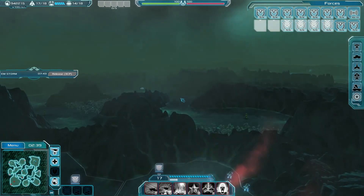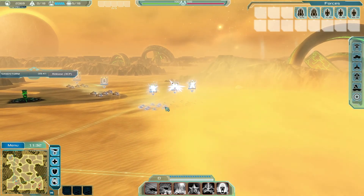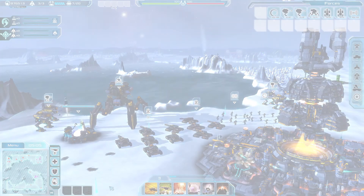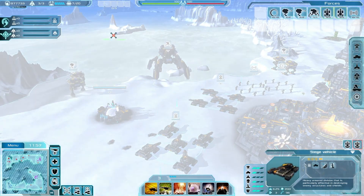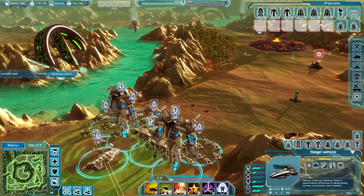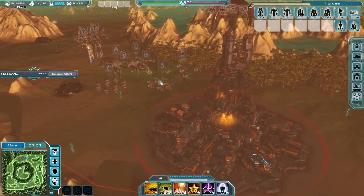Each planet also has its own weather events, and you can exploit some of them to your advantage. Sandstorms on Serenade will immobilize troops, the blizzard on Arctis will freeze lakes you can then cross to execute flanking attacks, and hurricanes will prevent calling for reinforcements. The Entary faction can predict these events and even trigger them at will.